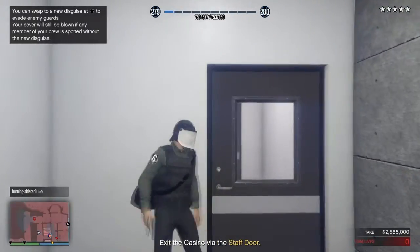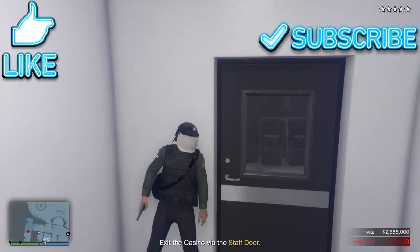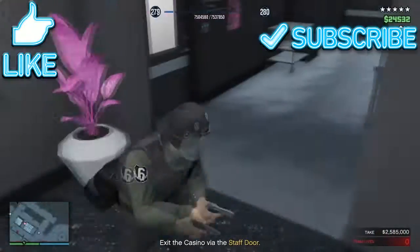Now, if you notice, I have a helmet there — I kind of failed the first time, so YouTube editing. Essentially, you've just got to knock out that guard, and then come and knock out this guard. And that's it. And then you can get to your disguises.